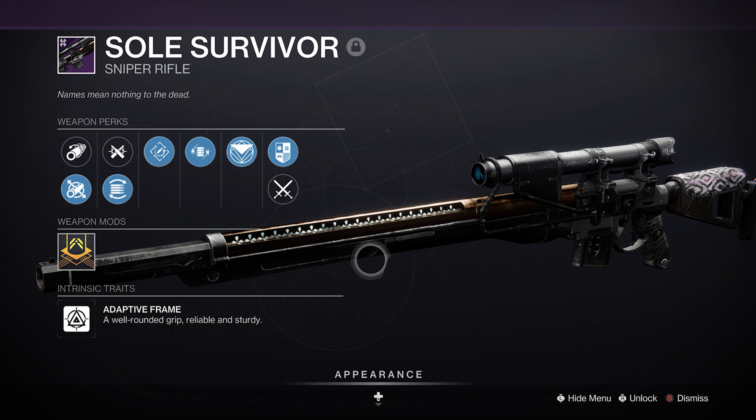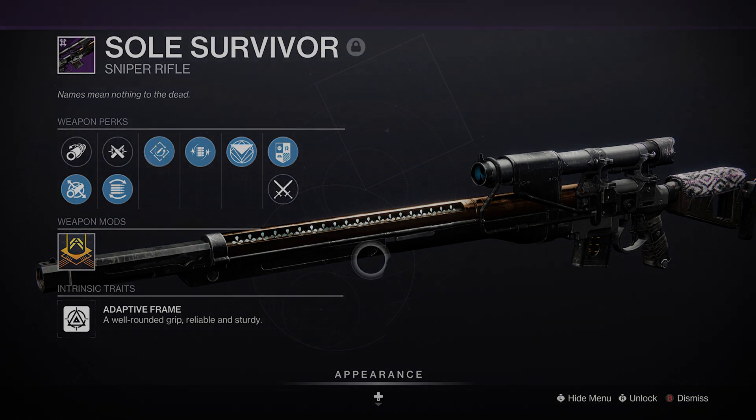Your god roll today will be Fluted Barrel, Ricochet Rounds, Rapid Hit, and Volt Shot with a Stability Masterwork. Thanks all for watching, and I hope you enjoy.